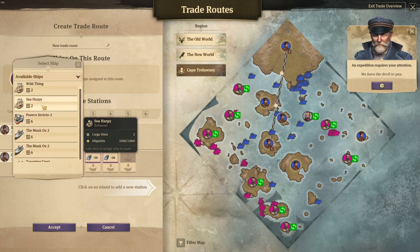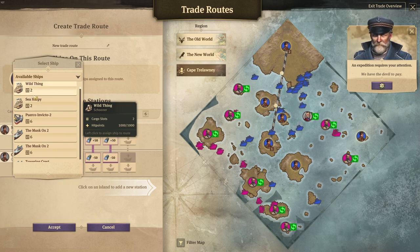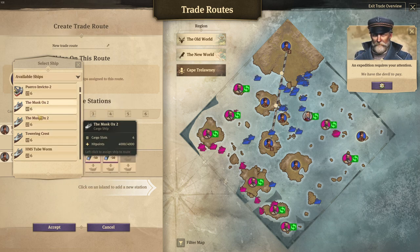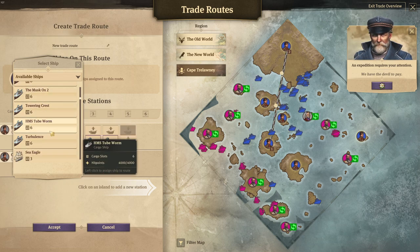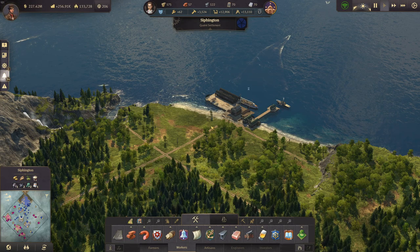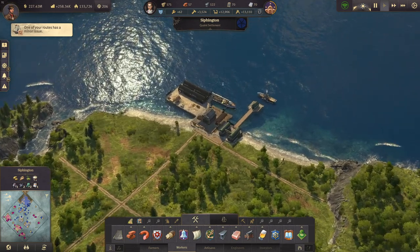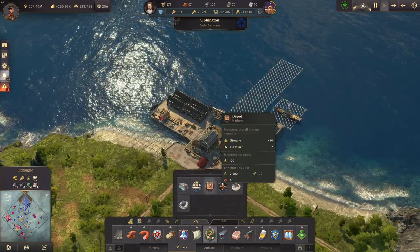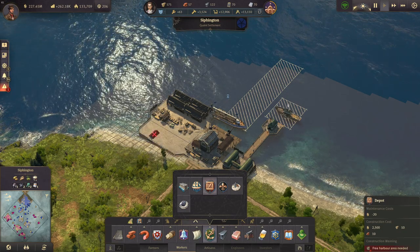We want a second ship transporting 200 tons each time. We actually have schooners here too that we haven't used in a long time — I think those were one of the first ships we built, so we should keep them as a museum piece. We've got so many cargo ships free at the moment, so we take the Turbulence. The Turbulence is now transporting more steel from Sifington to Crown Falls. I also want to upgrade the storage depots here in Sifington.